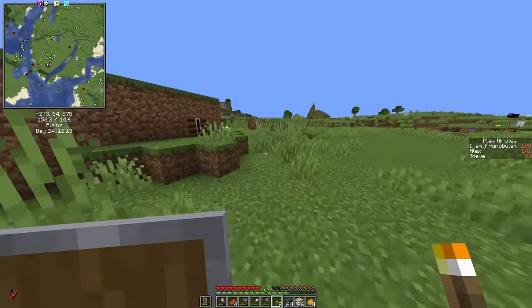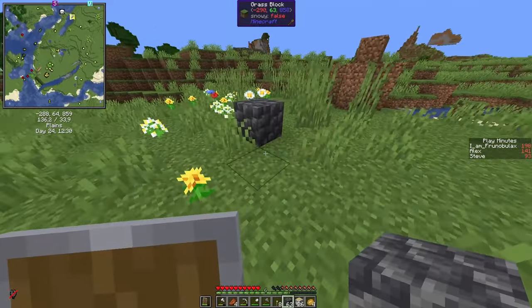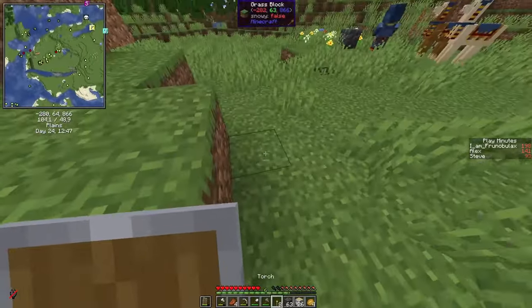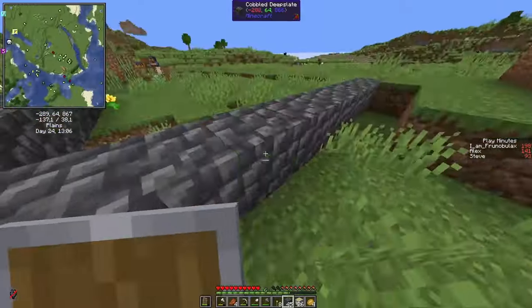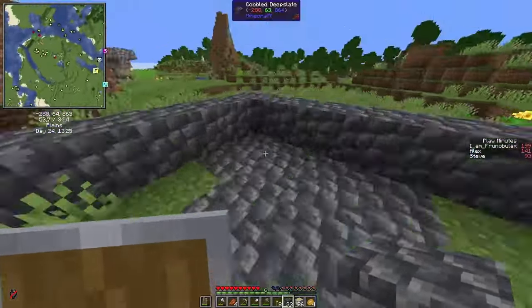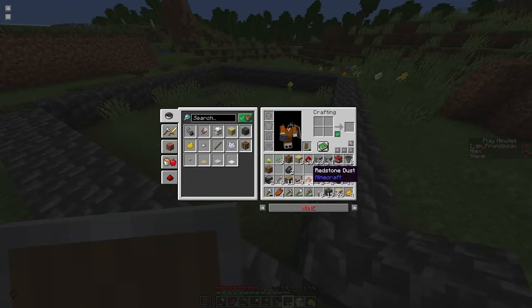I just built it behind the villager breeder, somewhere around here. We'll use anything to mark this. And we need a 9x9 collection area — that means we have a hopper in the middle, which is just marked by a hole. Then we go diagonally outwards four blocks, and we just use any building blocks with a bit of blast resistance to mark the area. And now we need water at the corners.